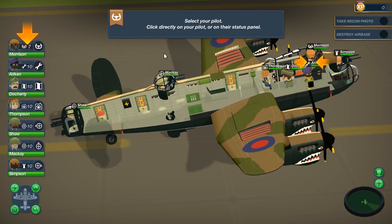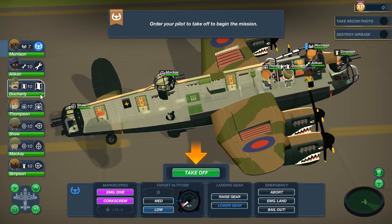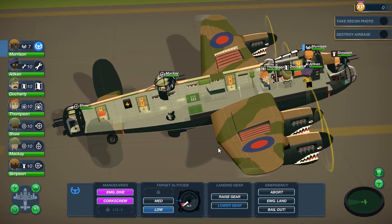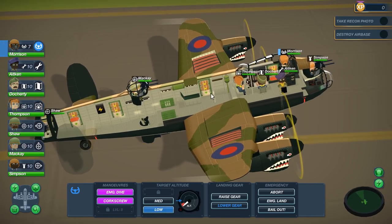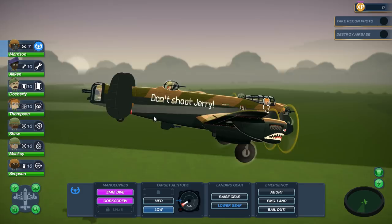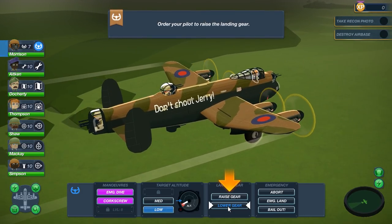Select your pilot — click directly on the pilot or on their status panel. We can see our pilots, engineers, navigators, radio operators, and gunners, as well as the bomber. Let's order takeoff — and there she goes. You can see the fuel in the wings, all the gunning equipment, all the gunners. We've got our booty gunner, tail gunner, McKay up on top, and Simpson. It looks like we have a belly gunner too, but not enough crew to operate those guns.